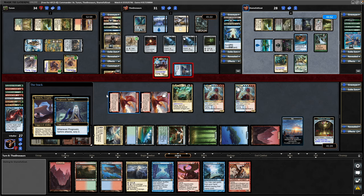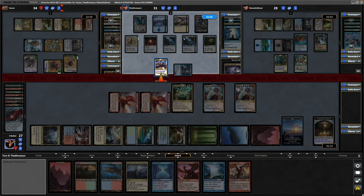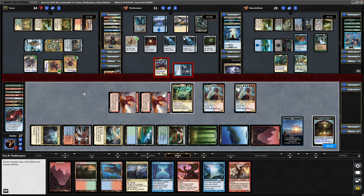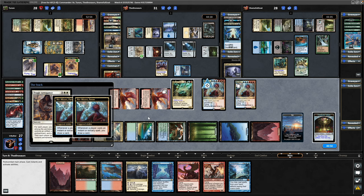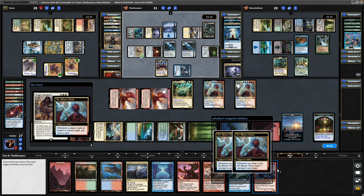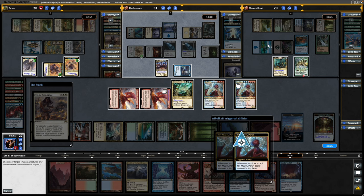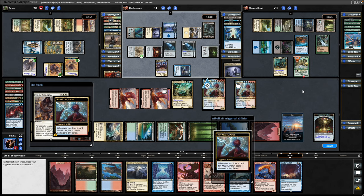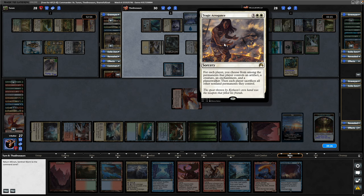Both creatures swinging in — they get a Scry 3 from the Prognostic Sphinx, then Yannette triggering and revealing an Arcane Sanctum, the first time they've whiffed with it. Both the Sphinx and Yannette swinging in towards Jared. Tragic Arrogance — there we go, about time we saw a board wipe. Each player chooses from among permanents they control: an artifact, a creature, an enchantment, and a walker. We get to keep our Treasure Token at least. We'll try and get rid of the Temur Sabretooth — pointing a couple of damage there. Drawing another card, a couple more pings, and they don't have a basic Forest so shouldn't be able to do anything about this. Pointing the other damage at the Esper player directly. They allow us to keep the Goldspan Dragon, but Mirren returns to the Command Zone.